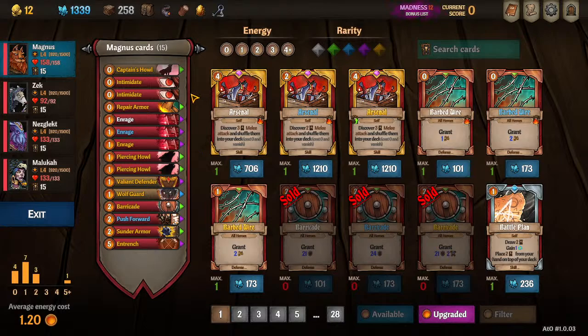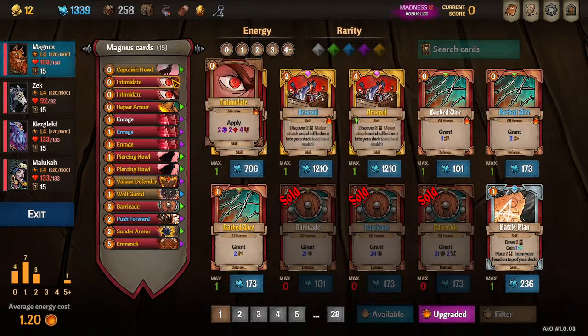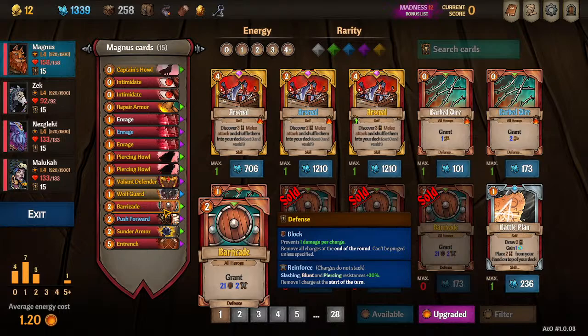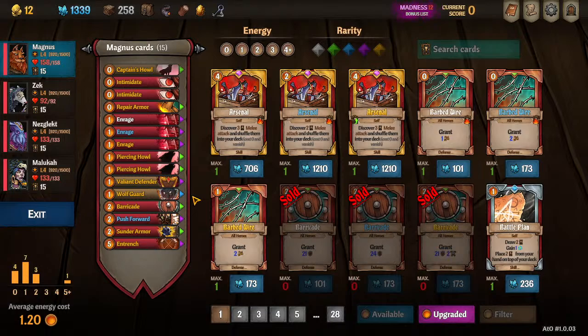If I were to draw more Enrages, I'd probably cut an Intimidate. Eventually maybe cut the Repair Armor. The problem is you want to make sure you still have anywhere from four to six cards that don't vanish. I only have a couple here — Repair Armor, Barricade, Push Forward, Sunder, and Entrench, so about five. You want anywhere from four to six non-vanish cards. You're usually going to draw on average six cards on any given team, and for the final boss you'll have space for one or two injuries from SAD or Martyrdom. You want to consistently draw your whole hand plus any injuries, but not waste card draws by having too few.